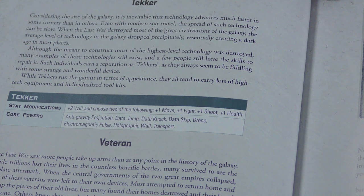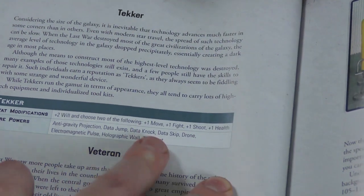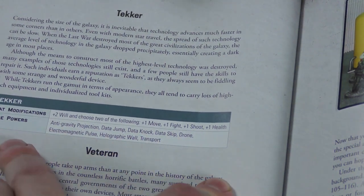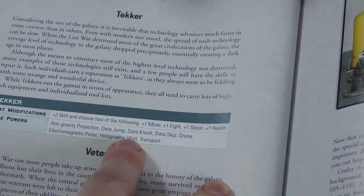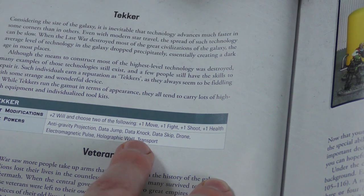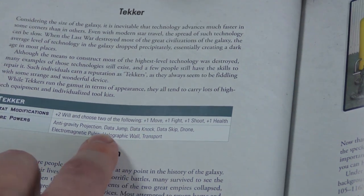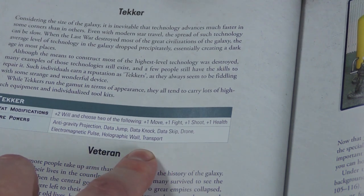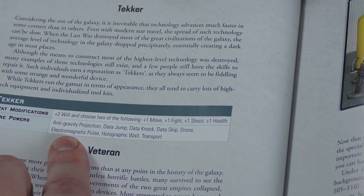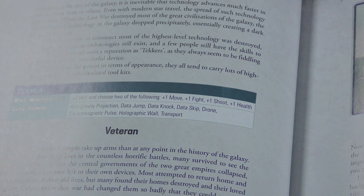When setting up your character, depending on whether it's a first mate or captain, you pick a certain number of abilities. Certain ones have to be picked from the starting core powers, and then you have to pick one or two that are outside their school — so you pick three or four total depending on captain versus first mate, and then one or two outside powers.